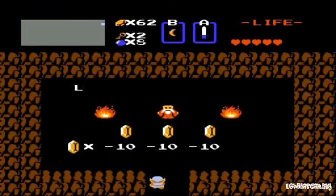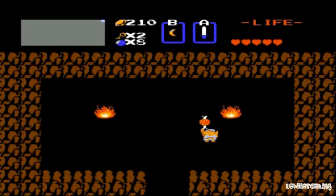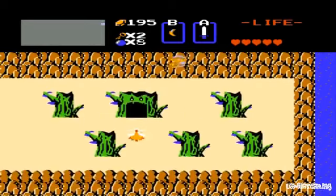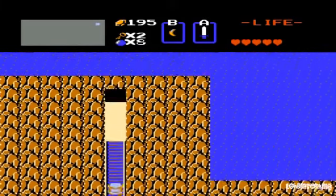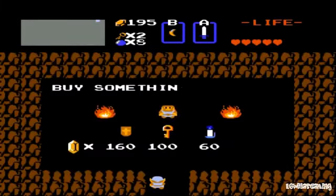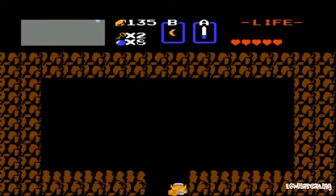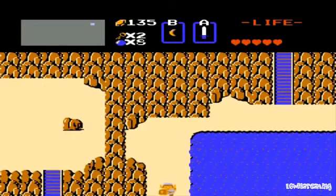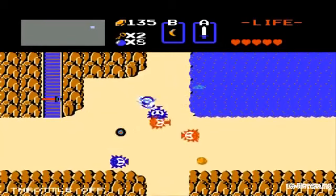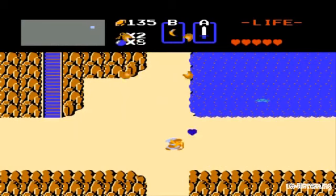I'll see you when I've made some money. Grab, and we get out of here. I have enough to buy my shield. Let's see what's in the shop. Oh, candle. I can find the shield somewhere for 130, I know I can. Then we should be set on buying things, at least until the time for arrows has arrived.